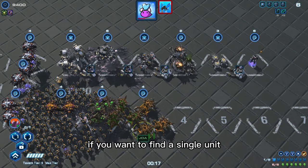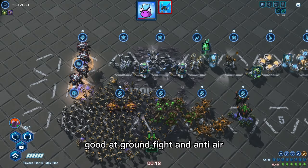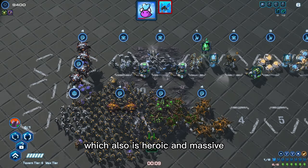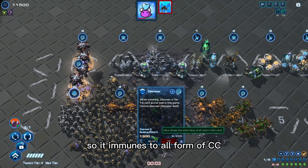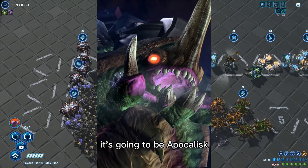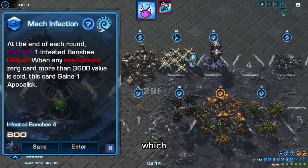That's only half the strategy. If you want a single unit packed with lots of damage, high hit points, good at ground fights and anti-air, which is also heroic and massive — immune to all forms of CC — it's going to be Apokalisk. The way you get them is to find a card called Mech Infection.